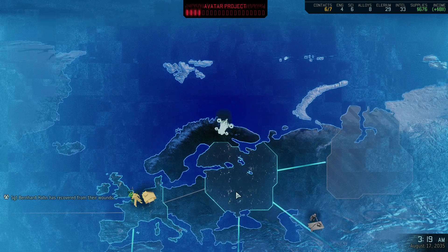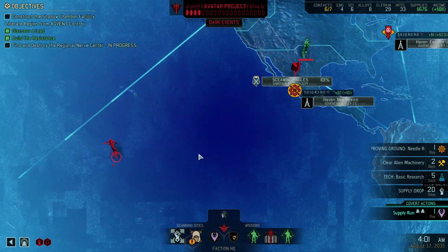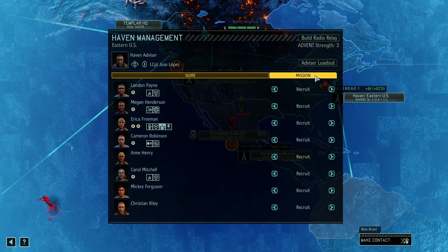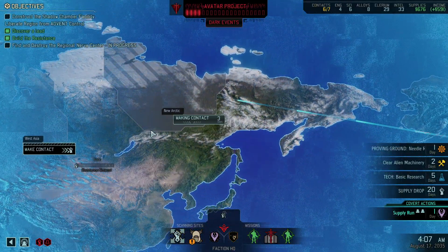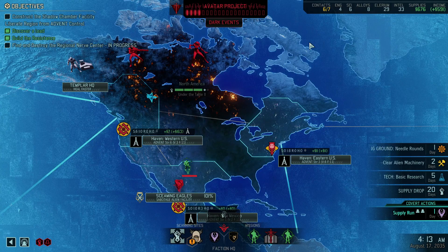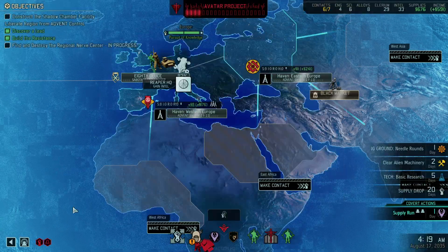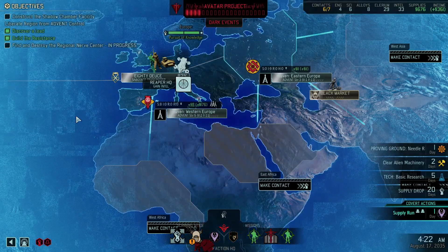Setting course for Western Europe. Now we've got tons of money. Aven strength is six, then only three. We're going to go Intel here, and I can make contact over here. Only got 33 Intel. Let's crank another Intel up. Let's take you guys all to Intel.